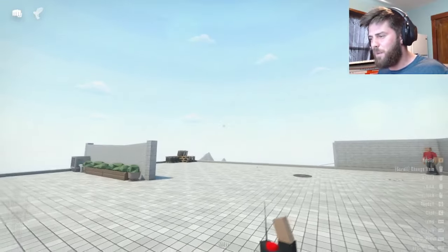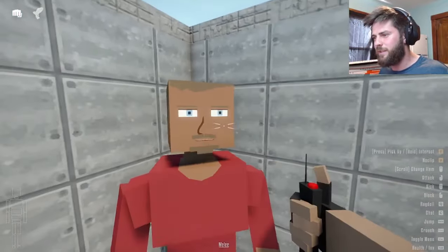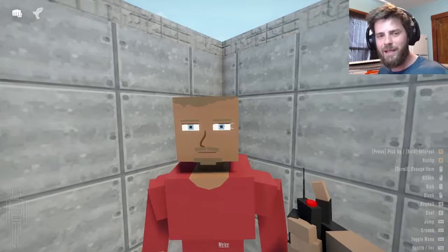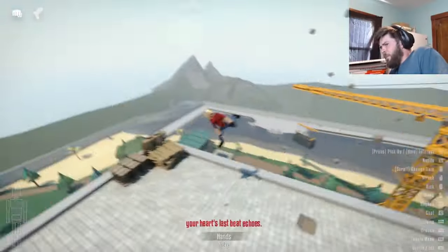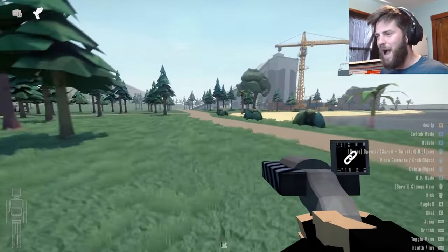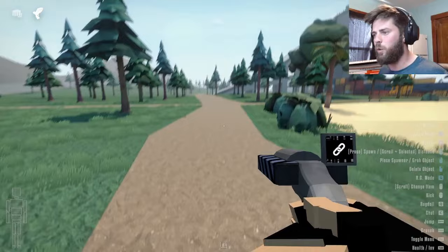Let's spawn some NPCs. Actually there's a guy right here — he looks like he wants to die. Should we do it? Should we activate it? Three, two, one... Why did I punch him first? I punched him then blew up. All right, maybe we shouldn't go like real close to him.